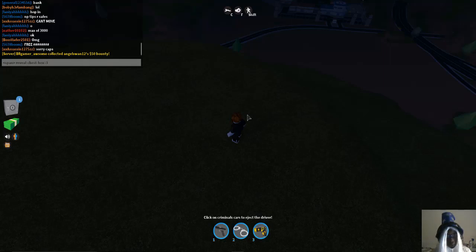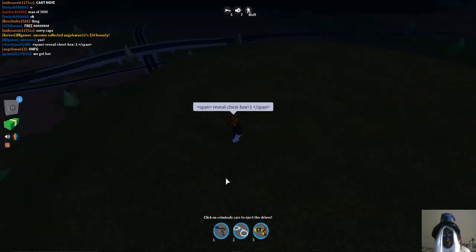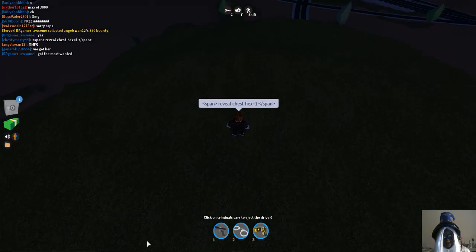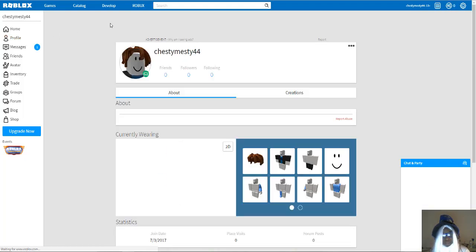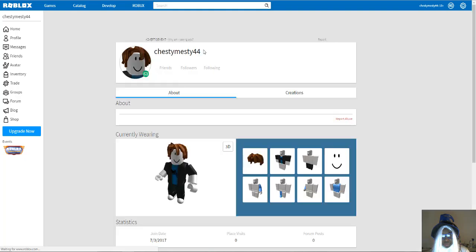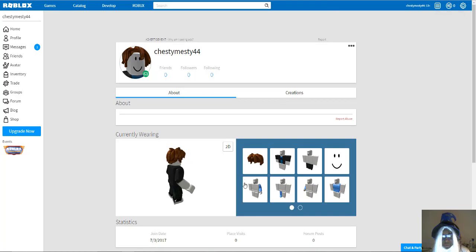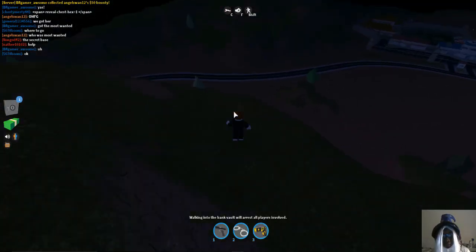Once you're on the first mountain, type: 'span reveal chest hex equals 11', meaning you want the chest to be revealed. If the chest is here your Robux will be going up as you speak. I'm going to check my profile page now — let me refresh. Okay, that is the wrong mountain; my Robux is still zero after refreshing. I'm going to go to the next mountain and hopefully that one will work.